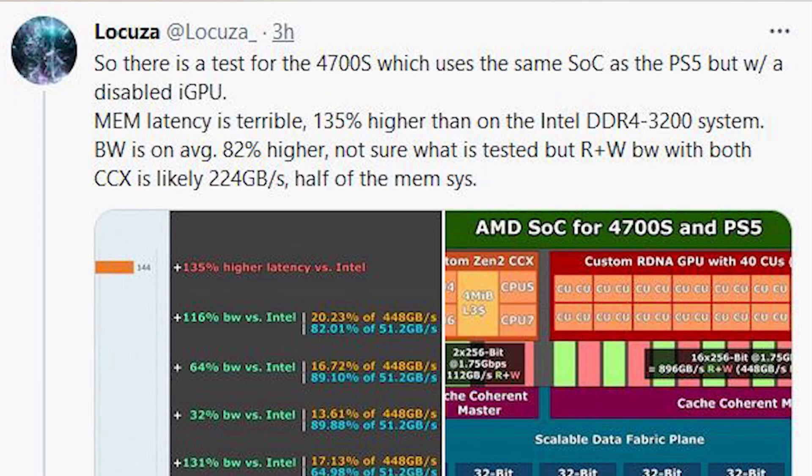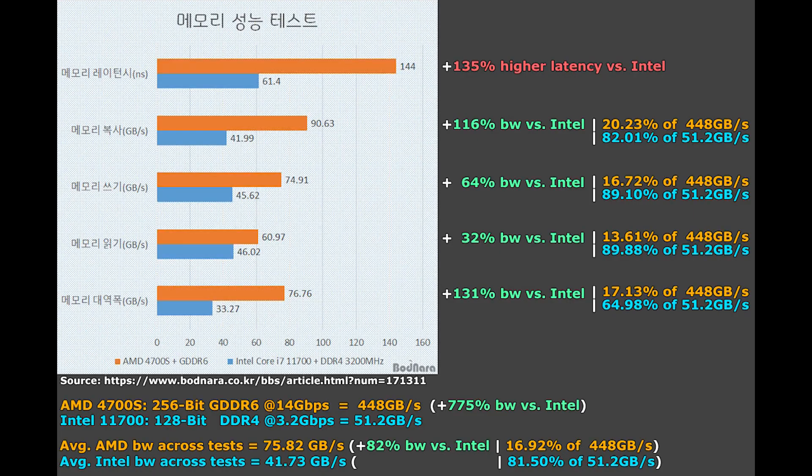Someone has managed to grab hold of one of these and has basically done some tests. I'll link the tests as well as the Couser's tweet, so full credit to both of them — the Couser for the discovery and the person doing the benchmark for the benchmarks. There are some very interesting things to note. If you look at the bandwidth graphs, they are very, very high — we'll get into those in a second. But the latency is perhaps even more noteworthy.